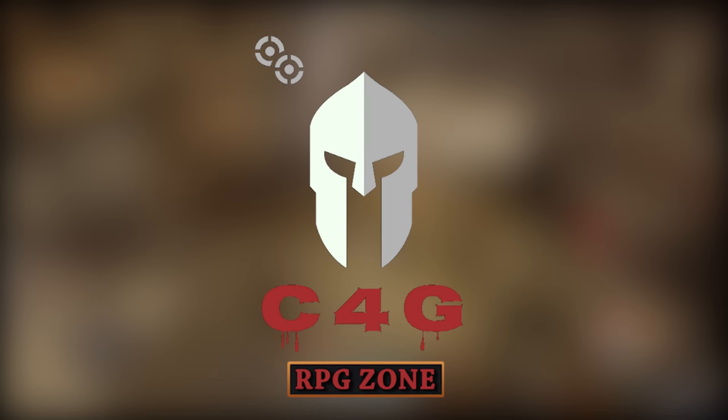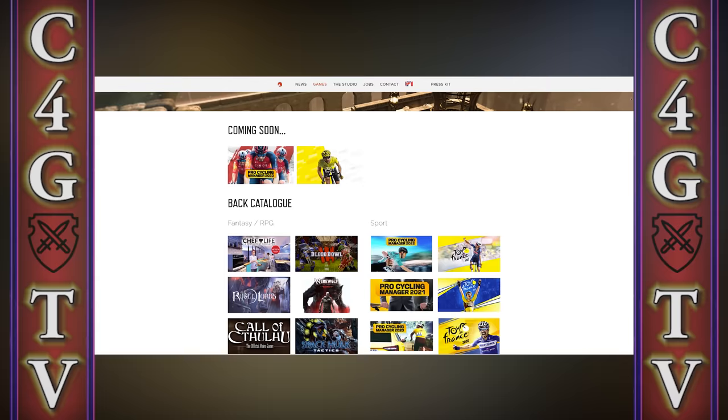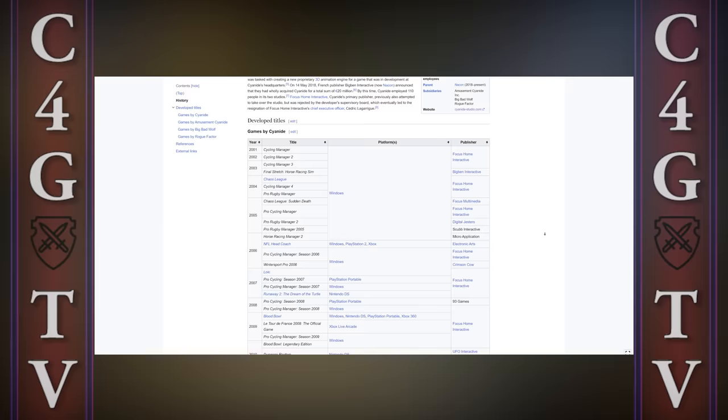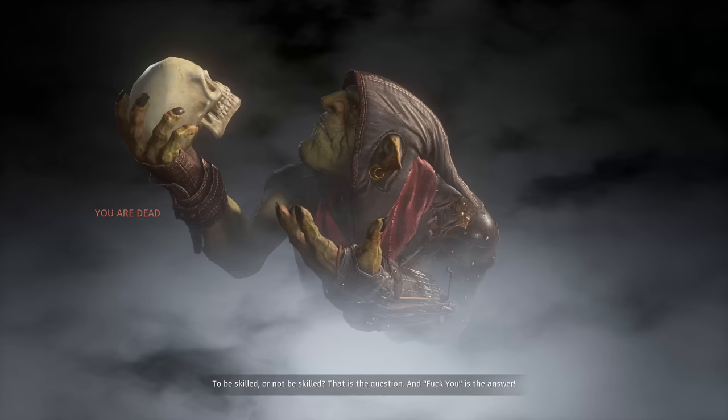Hello there, my RPG lovers, and welcome to another video. Cyanide Studio is a small video game developer from France, founded 23 years ago. I'm pretty sure that name doesn't ring a bell for you, because it's not a famous developer by any means. But what if I tell you that Cyanide developed more than 70 games over the past two decades? The majority of those games are sports simulations or cycling manager games, but they also dabbled in other genres, like RPGs and action-adventures.